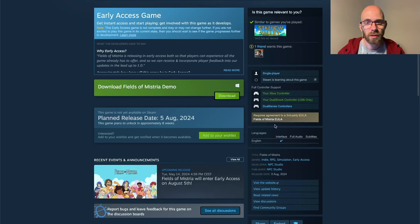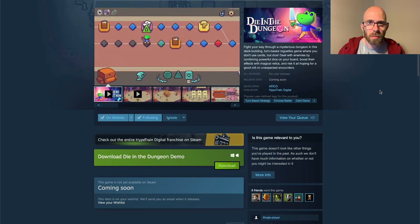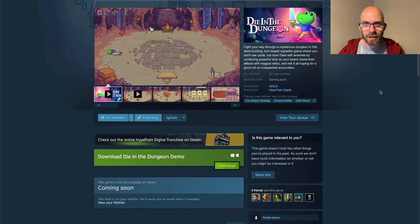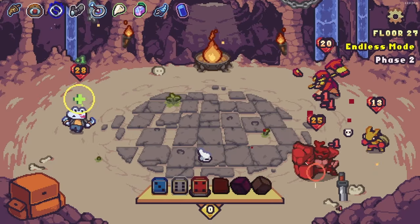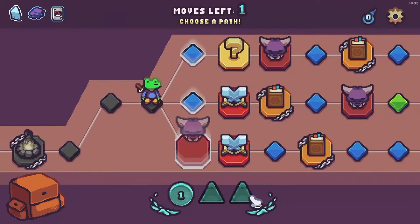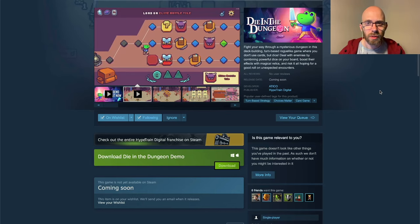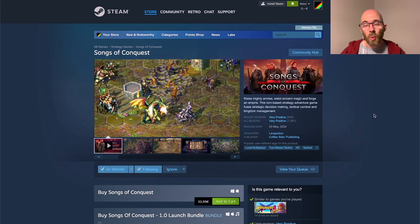Die in the Dungeon just got a new demo. It's an interesting take on the roguelike genre — specifically deck-building — but instead of building a deck of cards, you're building a deck of dice. It has beautiful pixel art with two-pixel-thick outlines; the frog sprite is actually featured in Pixel Art Academy because it really demonstrates this art style. Go give their demo a try for Windows and Mac.